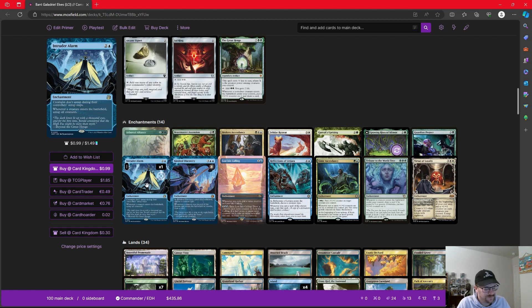We're not playing any direct combos with Intruder Alarm. Really, we're just trying to be able to tap our creatures for mana and then get them to untap and attack, or use other things. As an elves tribe, elves make a ton of mana, so the more mana we can get, the more we're just going to be able to use it. My intention with Intruder Alarm is to tap our creatures for mana, get a creature to come in, untap all our creatures, and then make more mana. If you want to play more into Intruder Alarm, there are plenty of ways to do it.